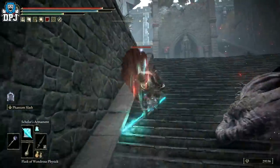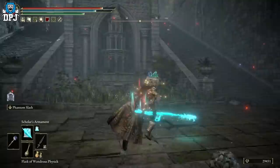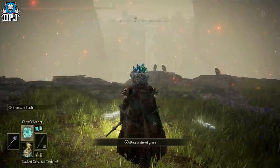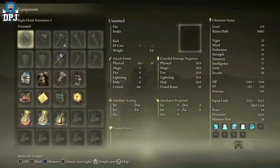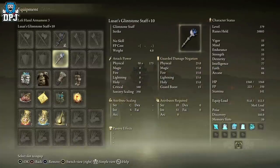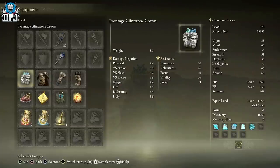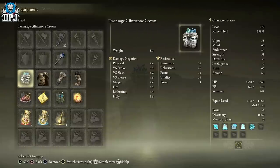So what's actually happening here, and why is this doing so much damage? It's quite simple — it's thanks to a sorcery known as Scholar's Armament. What this does is enhance your right hand armament with magic damage. It gives you 75% of whatever the sorcery scaling value is on your staff. Mine is roughly 400, so I get 75% of that value, which is pretty potent. Then if you've specced into intelligence in your build, it goes up even further.